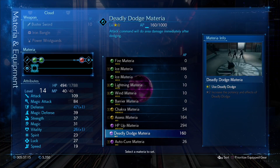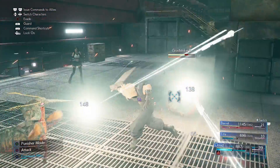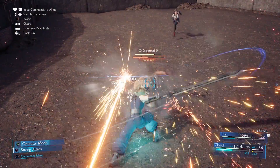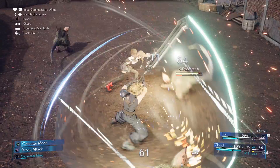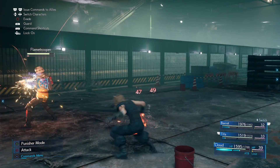There's a Materia you get early on called Deadly Dodge. It allows you to quickly pull off an area of effect physical attack after performing a dodge. I recommend giving this to Cloud immediately. Not only does he have the strongest physical attack in the early game, but because you control him in fights first by default, and you want him up close delivering damage, you can start most fights by rolling straight into the fray — no Luck Plus Materia required as you slice and dice your foes.